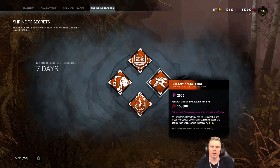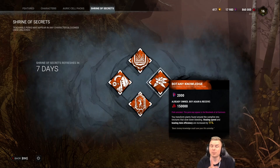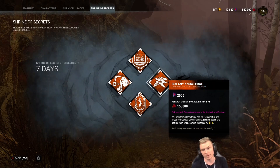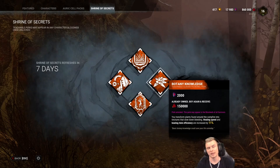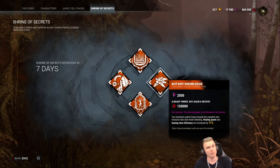Moving on to the next perk: Botany Knowledge. Botany Knowledge allows you to heal 11, 22, and 33% quicker, and it gives you efficiency. It allows you to heal faster with medkits and with your hands, provided you have self-care. If you do not have self-care, you cannot heal yourself. However, with a medkit, you can prolong the charges and maybe get two heals off, depending on how many greats you land. Every time you land a great with a medkit, you preserve one charge out of the medkit.